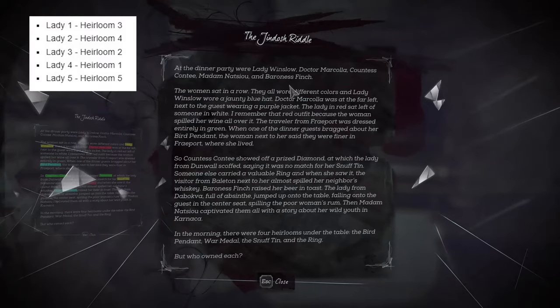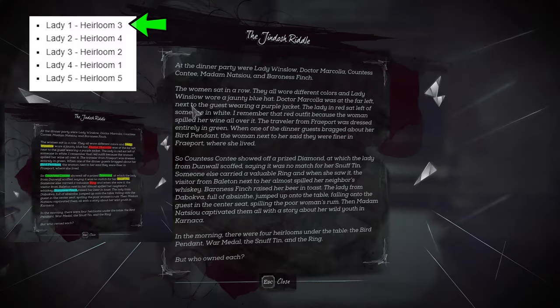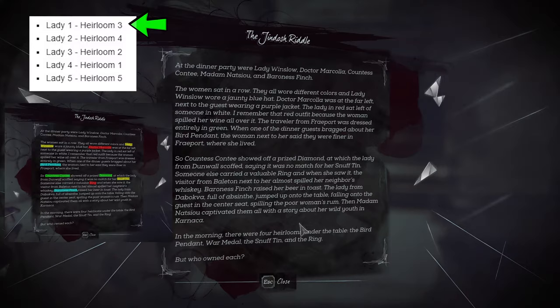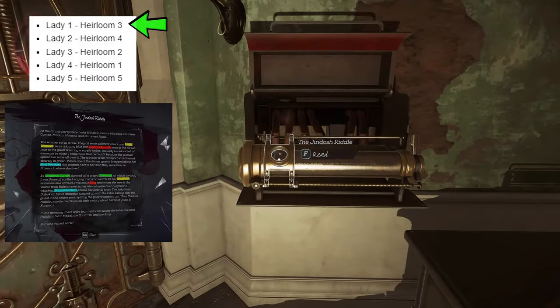So the first thing you want to do is use the combination that I gave you. Lady 1 goes with Heirloom 3. Reading it left to right and downwards, you'll see that the first lady you come across is Lady Winslow. She's going with Heirloom 3 — in this case I've highlighted Lady Winslow in yellow, and she's going with the Snuff Tin, also highlighted in yellow. You can tell it's Snuff Tin by reading it again left to right and down. So the heirlooms are listed here and the women are up here. Bird Pendant is 1, Diamond is 2, Snuff Tin is 3 — so Lady Winslow is going with the Snuff Tin.